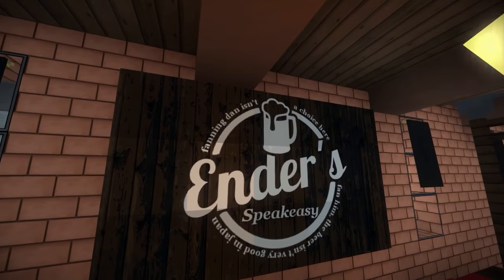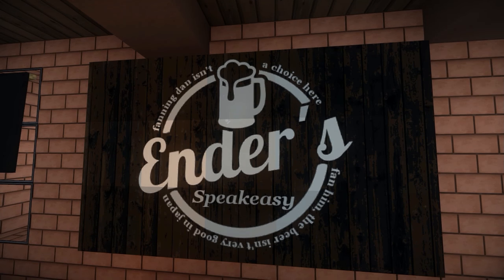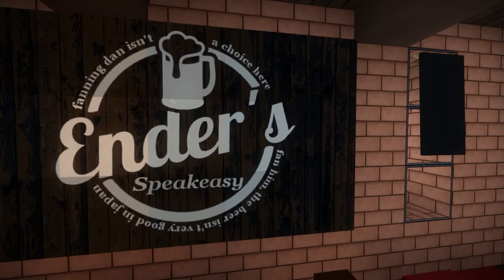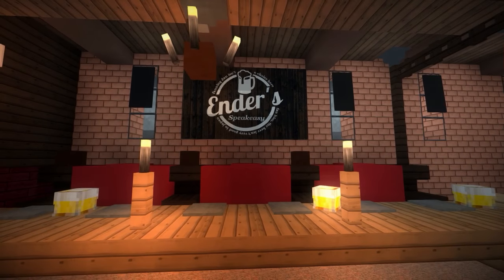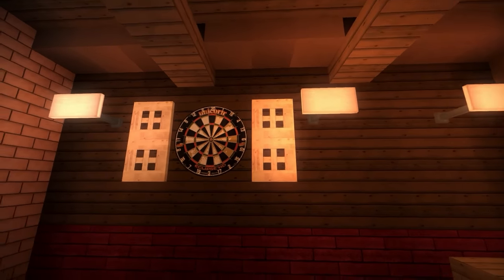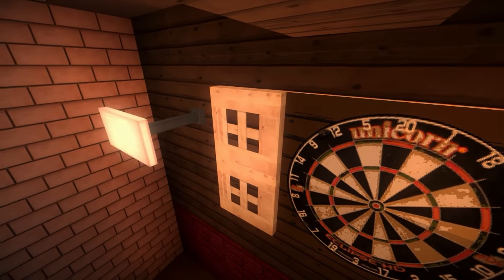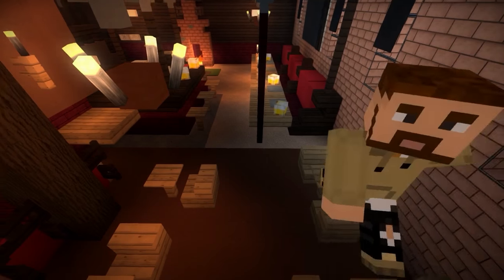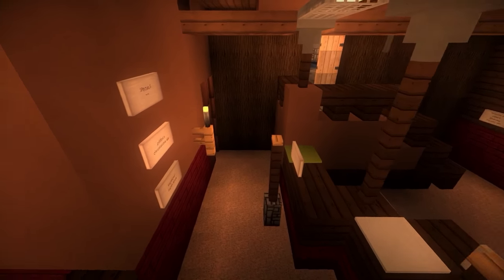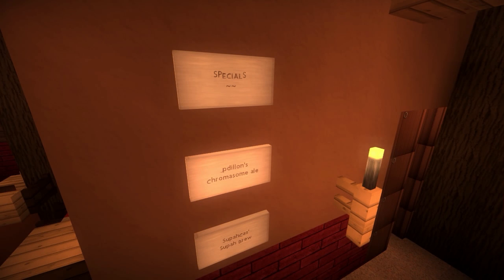Holy crap, how do you make stuff like this? It's like a new plugin on the server where you can make an image and turn it into a map. Dude, that is brilliant! There's even some mixed-level stuff like a dartboard in there for real. That is really cool — are you freaking kidding me? That is super awesome. There's a unicorn! Dude, it's a bar inside of this and I love it.